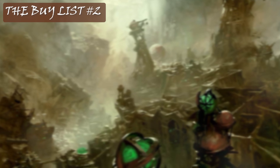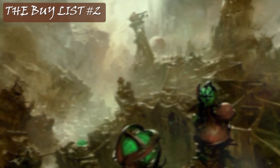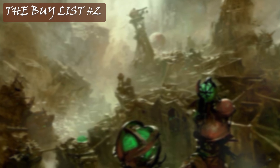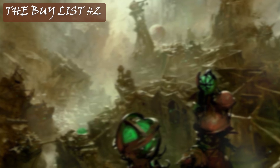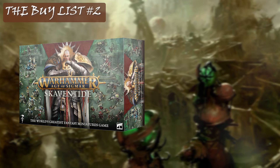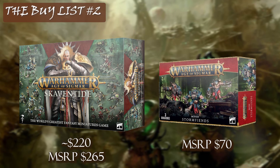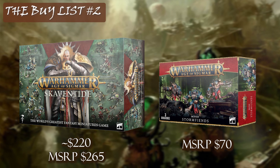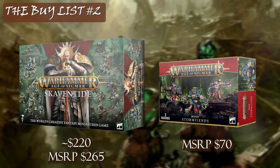For Buy List 2, we're doing a first for Starting Sigmar — we're actually featuring a 1500 point list on this episode. Thankfully, this is another two-box list. First off, it's the Skaven half of the Skaventide box — it's just too good of a value. And then the second box is another box of Storm Fiends. As you'll see, they're good in 4th edition just like they were in 3rd.